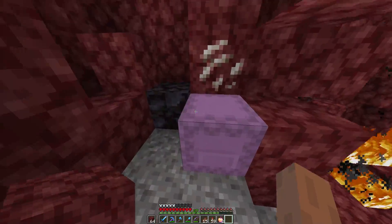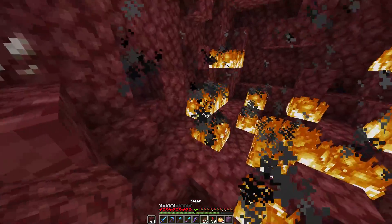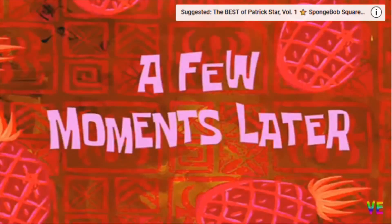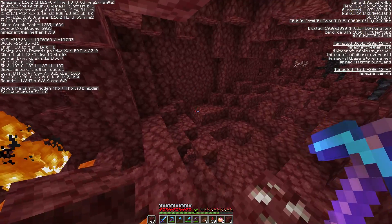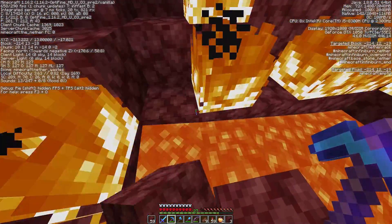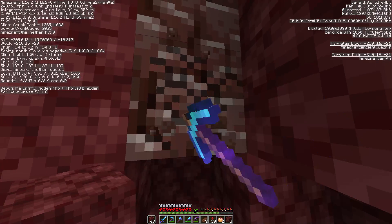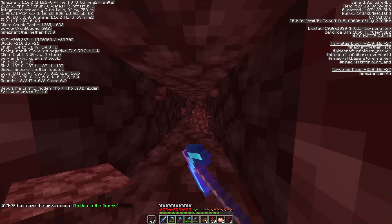We're just going to be doing that a lot so we can get a ton of ancient debris, hopefully. After going through about 20 beds, we found our first ancient debris. To make netherite, you smelt ancient debris into netherite scrap, and you need four netherite scrap and four gold to create one netherite ingot. But we finally found our first one. From my scientific studies, after you find your first one, it just goes uphill from there. And it's one, two, three! That's very rare — three veins are not very common in the world of ancient debris.